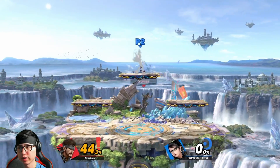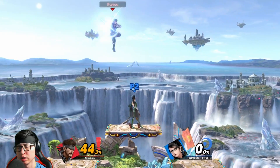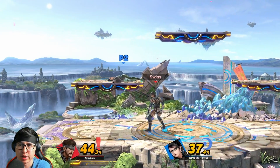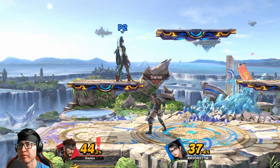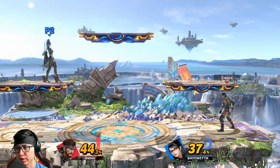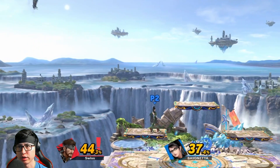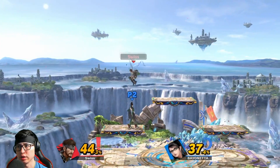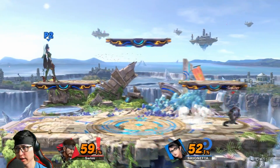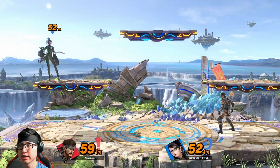That's generally how you want to use the platforms. Having C4 on the top platform also works as a counter if someone chases you — C4 into up air could get an early kill. The blast zones are pretty big, so you don't have to worry too much about dying early as you would on Smashville or Town and City. You have a lot of room to work with: platforms for stage control, C4, and Nikita to cover platforms.